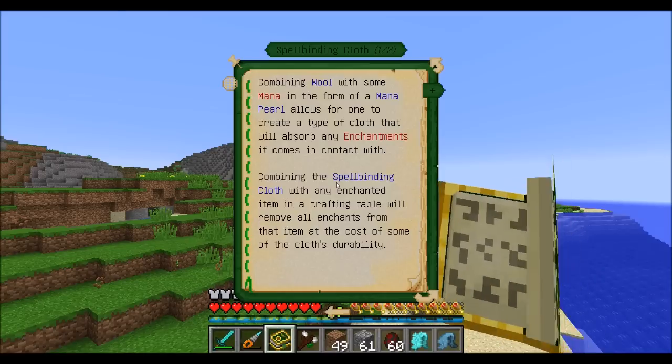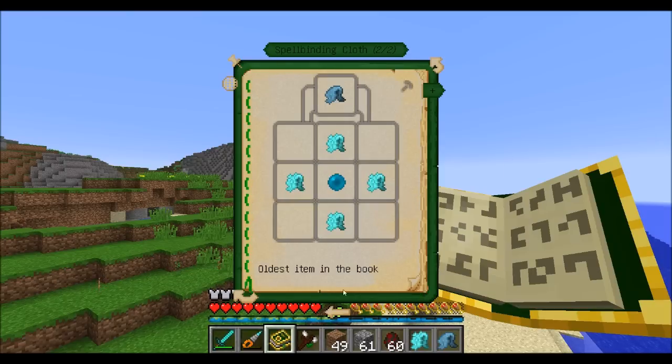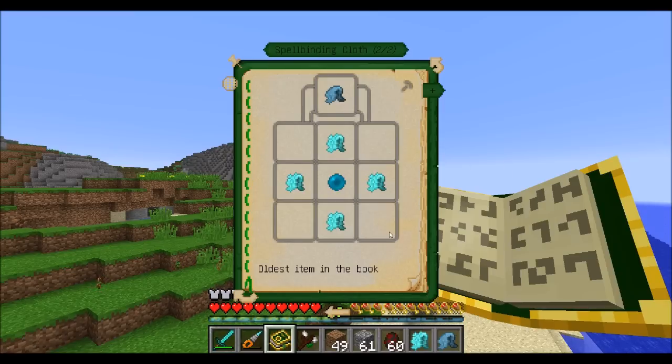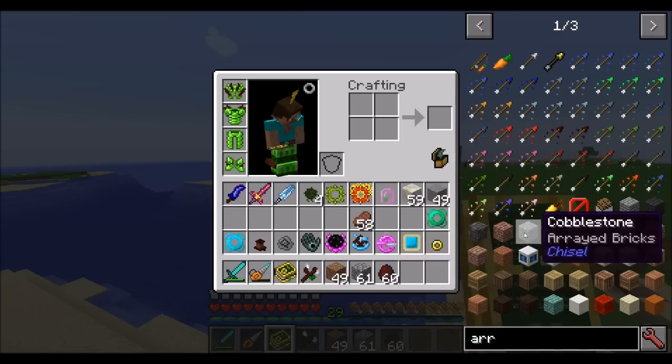Another one to take a look at is spellbinding cloth. Basically it's a type of cloth that absorbs enchantments — it can be used to take an enchant off an item. So if you were enchanting a sword and you didn't like the enchants you had, no longer do you have to destroy it or find some other way to disenchant it. You can simply craft the spellbinding cloth, which is pretty easy to make, and it will remove any enchants on the item giving you a chance to re-enchant it.